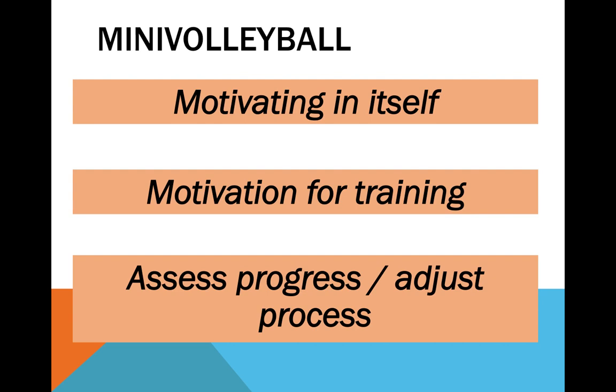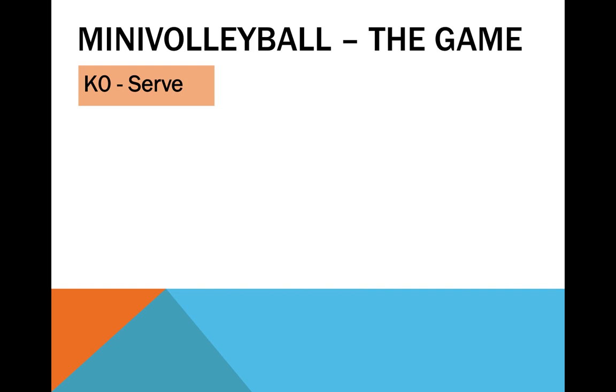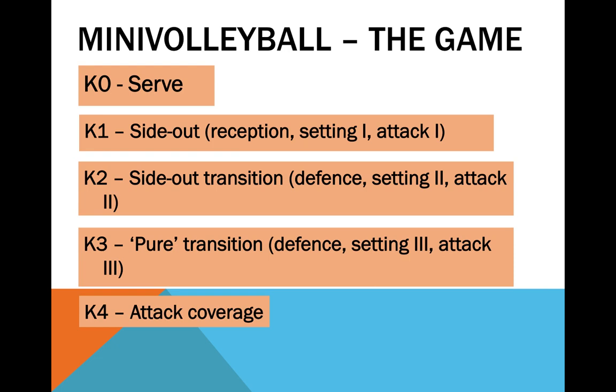Entering the structure of mini-volleyball: like the 6v6 game, it has a well-known logic. Distinct game complexes can be identified, each presenting a set of regularities and constraints. Complex 0 comprises the serve, while Complex 1, or side-out, is the action of responding to that serve. Complex 2 consists in counter-attacking the side-out, while Complex 3 represents the counter-attack to a previous counter-attack. Complex 4 is the attack coverage, while Complex 5 is the free-ball and down-ball.